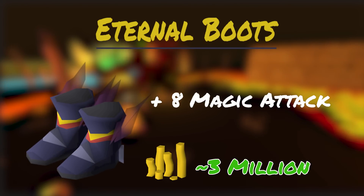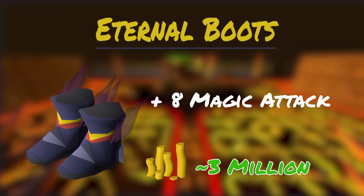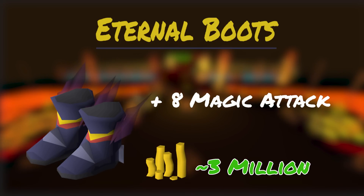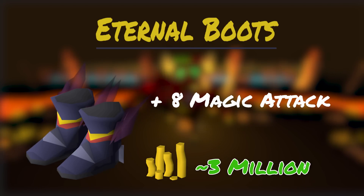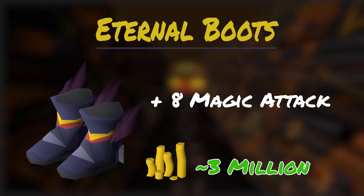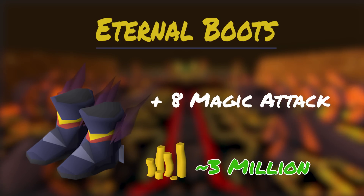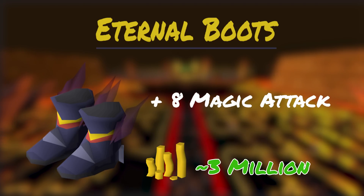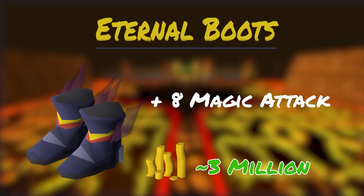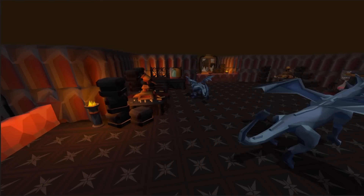Eternal Boots are made from an Eternal Crystal and Infinity Boots and provide a plus 8 magic attack bonus and plus 0 magic damage bonus. Like other combat styles, gear that doesn't improve our strength in the respective combat style isn't nearly as valuable. Eternal Boots are only 2 mil and are technically part of a max mage setup, however they have very little effect on your overall DPS and are better replaced by boots from another combat style. You can save GP, an inventory slot, and a gear switch by opting not to purchase these boots. With the recent release of the Phantom Muspah, I have been using Eternal Boots to buff magic accuracy in order to catch freezes on that particular boss who has a high magic defense level — but other than that, Eternal Boots are pretty much a complete waste of money.